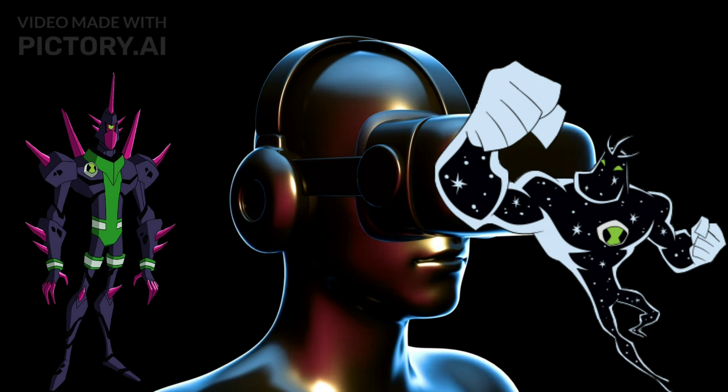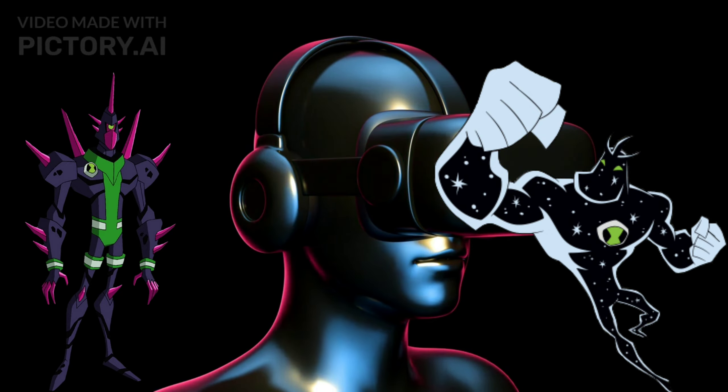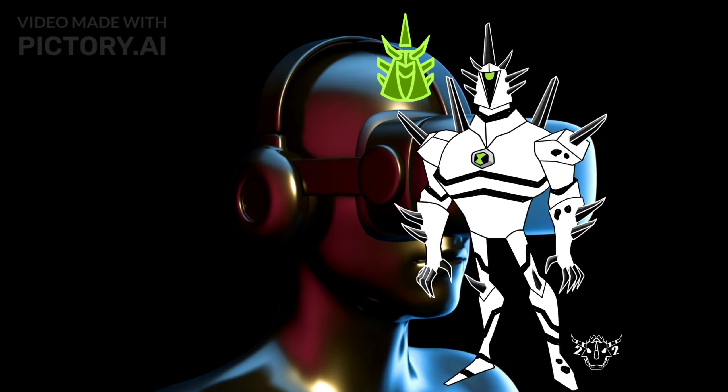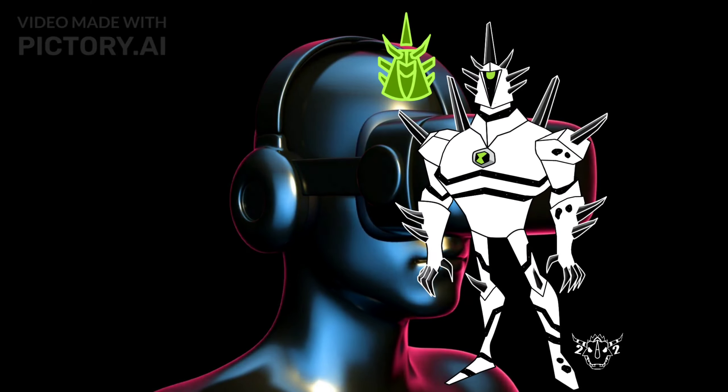Number 4: Chromastone plus Alien X — Chromax. This powerful combination merges Chromastone's energy absorption with Alien X's reality warping capabilities. Chromax can absorb and redirect energy while altering reality to its advantage, making it one of the most potent fusions.